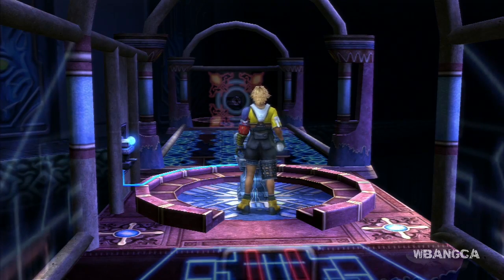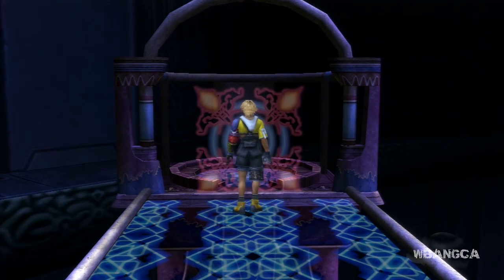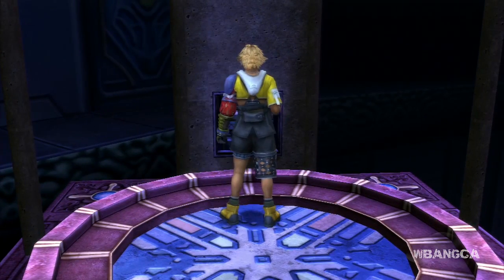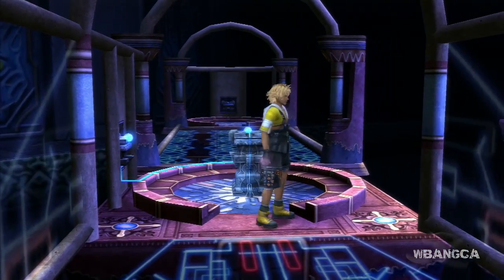Now we're back. Take out the sphere you just got — the glyph sphere — and put it into this thing. What happens here is you unlock the destruction sphere, so you can get the destruction sphere. Then we're going to go back. If you're not falling off, you're really lucky.